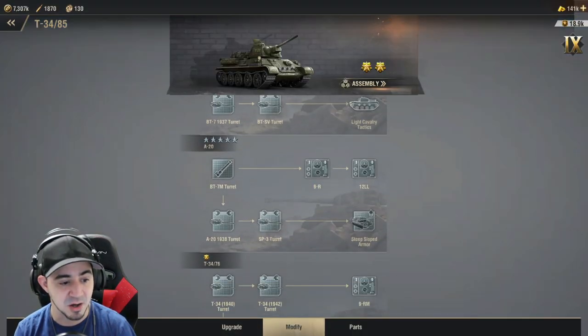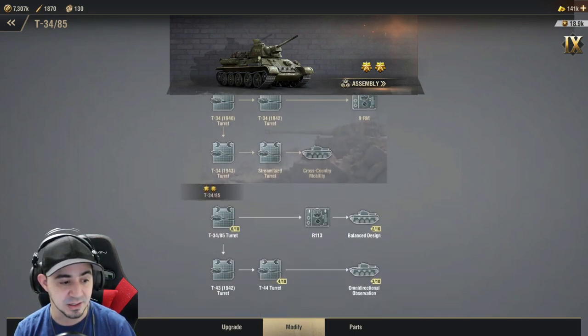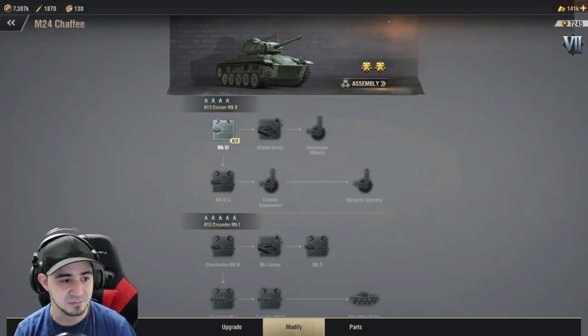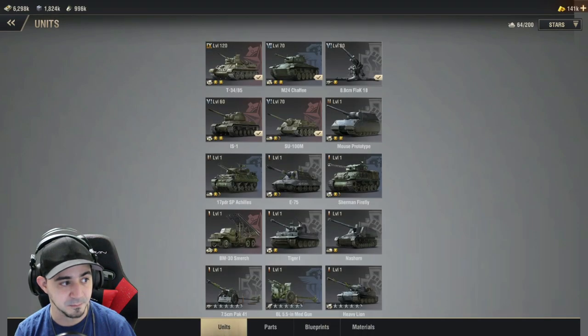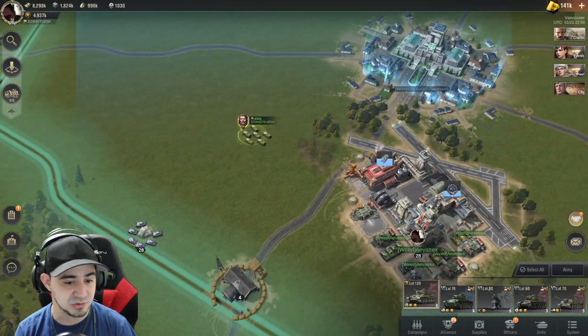If you look at my modifications, it's pretty much almost all maxed out. And if you look at the other troop types, they have absolutely nothing on them — everything went into my medium tank. When I go into battle, it's so much easier to take things out.